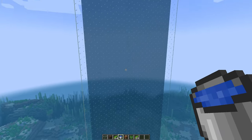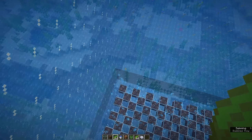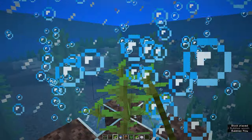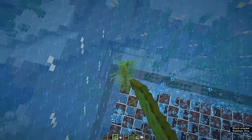Now the whole tower should be full of water. Then you have to place kelp all over the floor of the farm all the way to the top, as this will turn the water into source blocks. For this you can either use kelp or let the kelp grow with the help of bone meal.